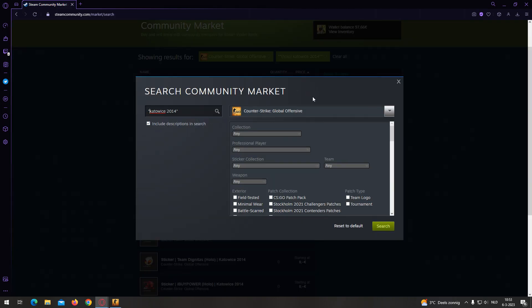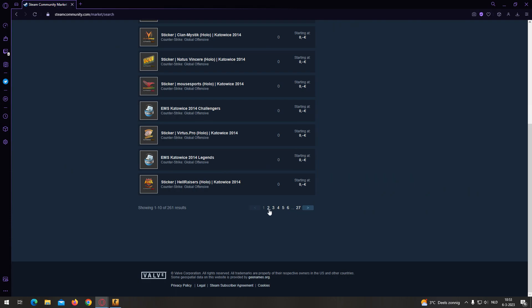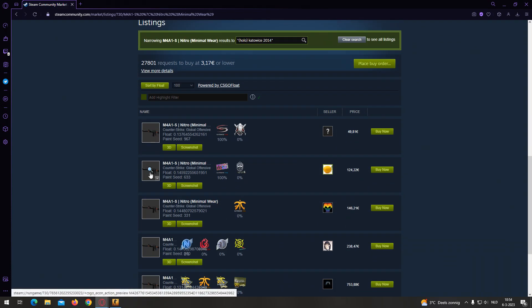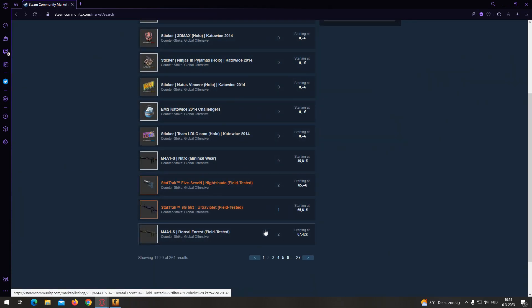If you want to find Holo stickers specifically, type 'holo' in the search, make sure the 'include descriptions' box is checked, and search for it. Sort by lowest price — probably start at page two. You might find some with battle-scarred condition. If it shows 100, that means it's not scratched, which is the good stuff you want to see — though at 146 that's quite expensive.